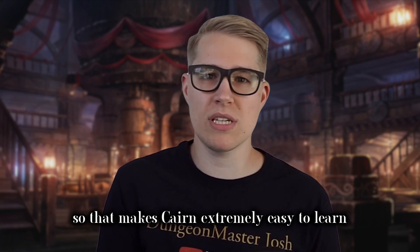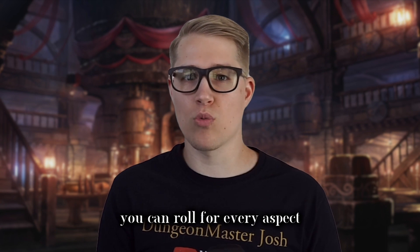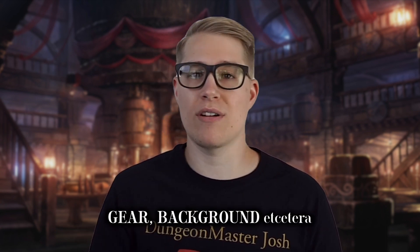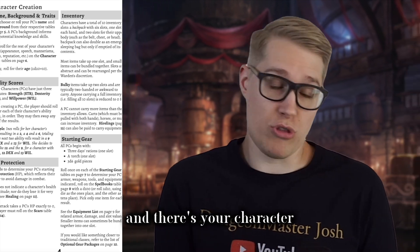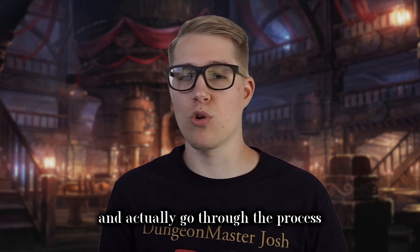That makes Cairn extremely easy to learn and to teach to your players. When creating a character, you can roll for every aspect, including name, gear, background, etc. If you're playing on Foundry, creating a character only takes about two seconds because you just hit a button and it auto-rolls everything. But I do think it's more fun to roll for everything yourself and actually go through the process.